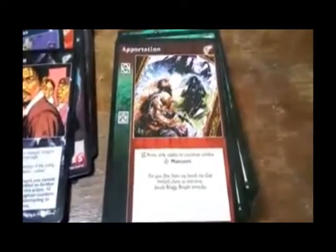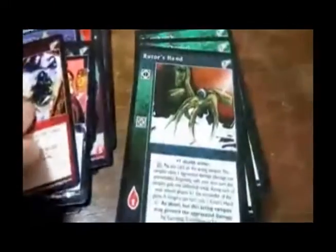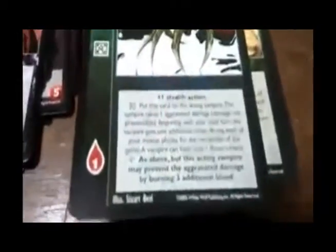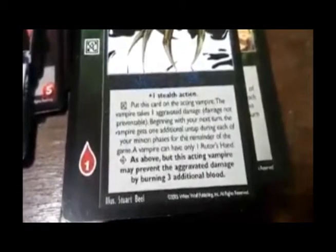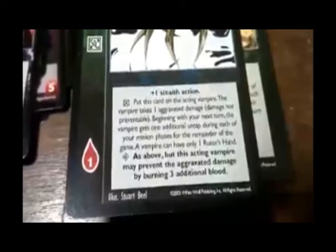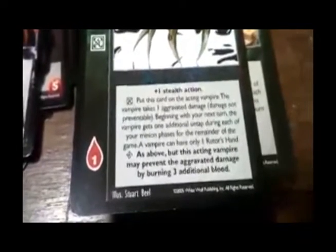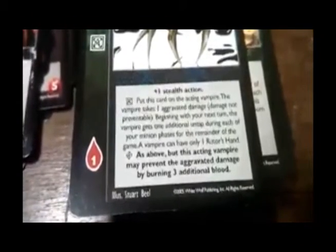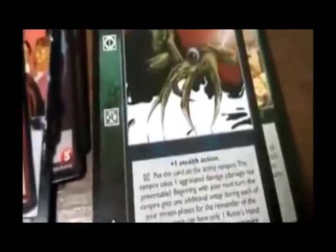Appropriation — press, only usable to continue combat. Root or Hand — plus one stealth. Put this card on the acting vampire. The vampire takes one aggravated damage — damage not preventable. Beginning with your next turn, the vampire gets one additional untap during each of your minion phases for the remainder of the game. A vampire can only have one Root or Hand. Advanced version: the acting vampire may prevent the aggravated damage by burning three additional blood.